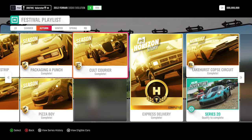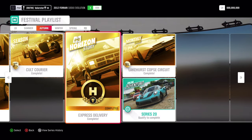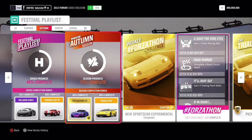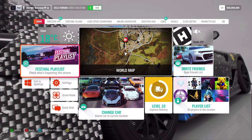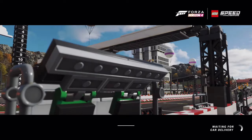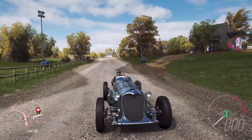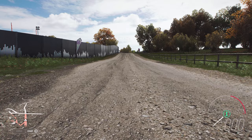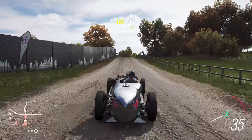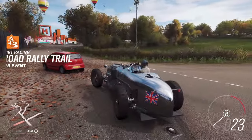That's everything about the championship and the Forzaton. Here is the Horizon story — I don't know if people still need help with that. I can make a video if you want, but if it's not necessary I won't, since there are already a lot of videos on YouTube. At 50% we win the TVR Sagaris Forza Edition, and at 80% the Lamborghini Diablo GTR. I'll quickly show you the car that we win — it's completely new. We need to see what we can do with it; it really looks cool.